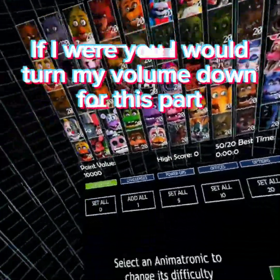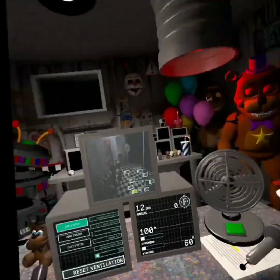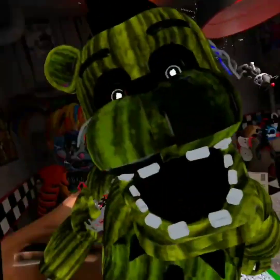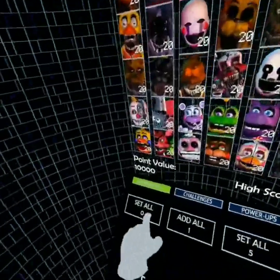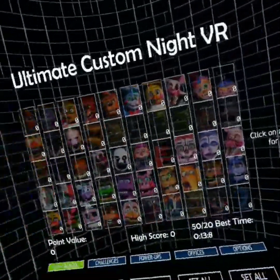Guys, why do I do this to myself? Alright guys, wish me luck. I'll be gonna die in like five seconds. Oh god, what the frick? Close all the doors! What the heck? Oh frick — come closer, help me count my teeth. Jesus. Alright guys, that's what happens when I set all of them on 20 for the first time. Let's not do that again. I died to Nightmare Balloon Boy. I don't know how.